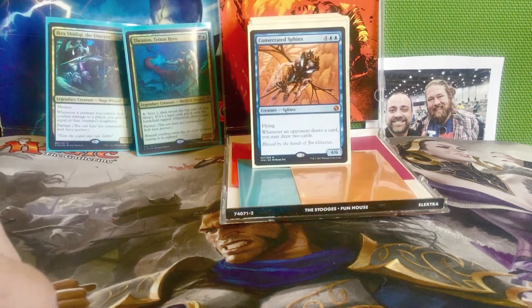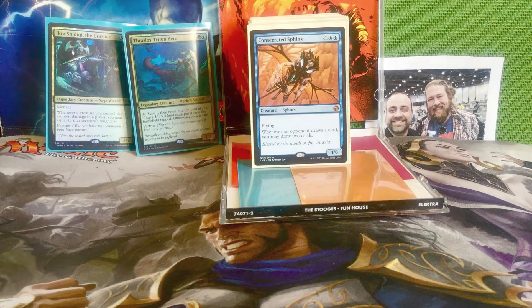Next we have Consecrated Sphinx — four and two blue for a 4/6 sphinx with flying. Whenever an opponent draws a card, you may draw two cards. This is one of the most busted blue cards in the entire game, one of the best ways to draw cards in the game, and it's just so spooky looking. This is sort of the first of our spooky monsters.